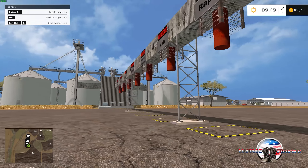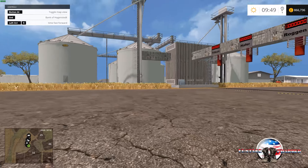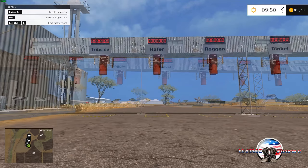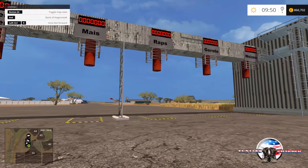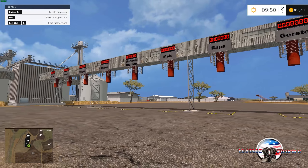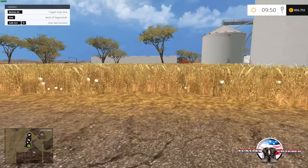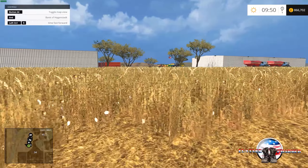Here is the grain fill point and grain sales. Another thing — and I'm not trying to insult anybody that does not speak English — but if you're going to make an American map, then you need to have the signage in English. How do I know what's in here? Which one of these 20 lanes do I pull under to get whatever I need — without using Google Translate?